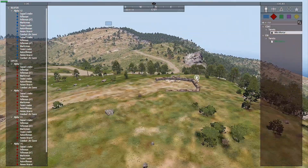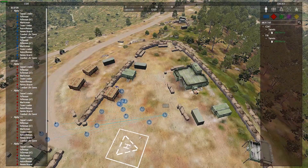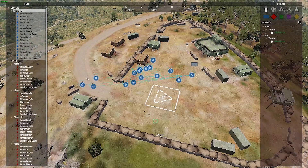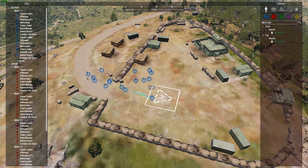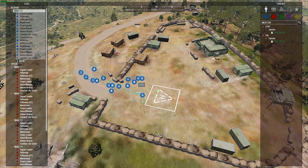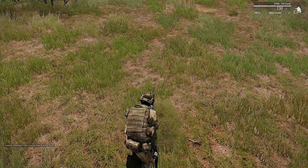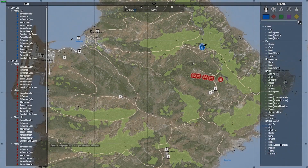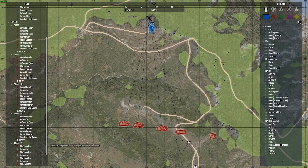Traditionally what would happen with something like this is that they would pretty much accurately fire on the location up here and just annihilate the place. So we'll just roll with it. I'm going to let the AI go where they want to go, and I'm going to teleport over here. I'll go ahead and tell the AI to move up, and just to speed things up, I'm going to cheat a little bit.